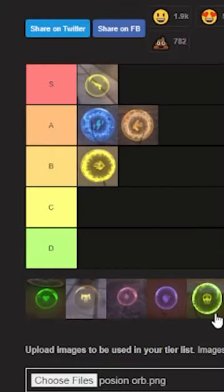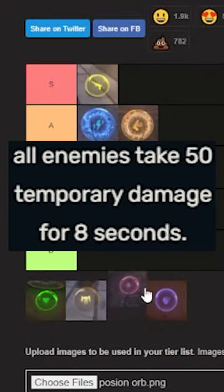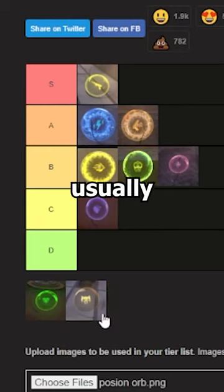Combat sim war is B tier — just an overall buff, and it also stacks which makes it funny. Poison orb is B tier, useful on the second round. Tracer rounds are B tier, honestly kind of underrated. Paranoia is C tier, usually not very useful.